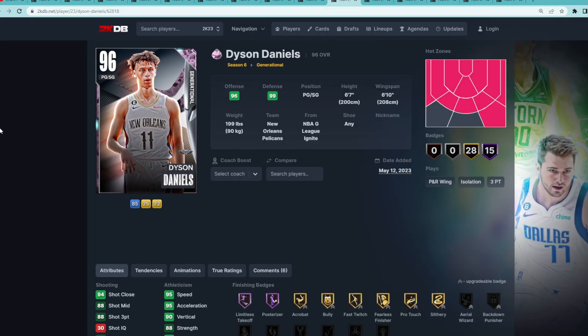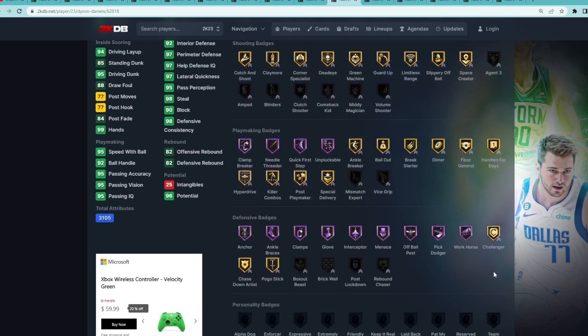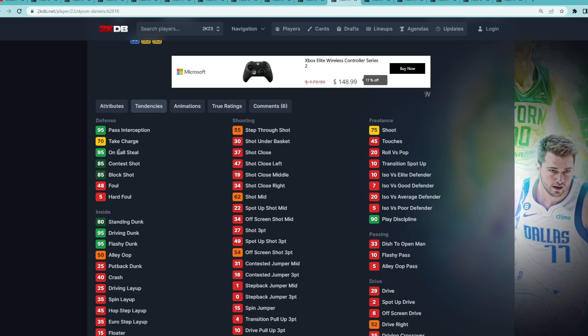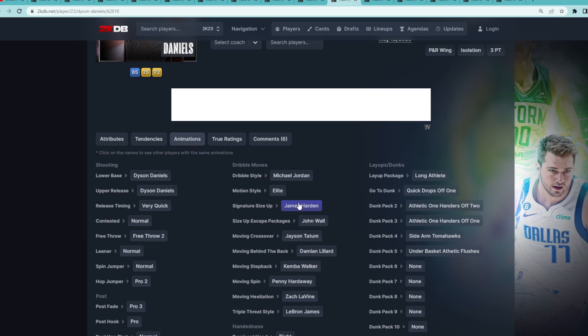Coming in at number 9 is Pink Diamond Dyson Daniels, a point guard and shooting guard at 6'7" with a 6'10" wingspan, and he gives you elite level defense. That's easily the best thing about Dyson — 90 block, 98 steal, 97 lateral quickness, 97 perimeter, 92 interior defense, great Hall of Fame defensive badges, and great tendencies: 95 on-ball steal, 85 contest shot, 85 block shot. His jump shot is a little questionable, but he does have really good dribble sigs with the James Harden size up and the John Wall escape.